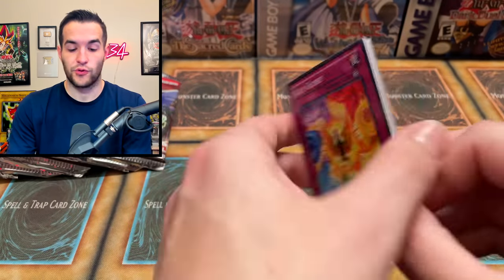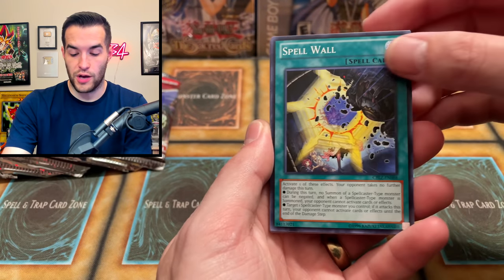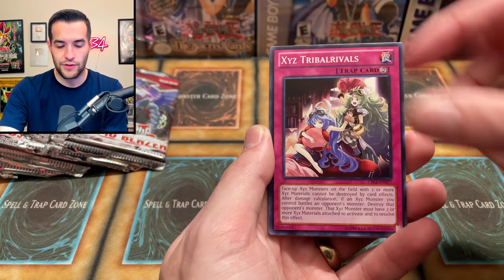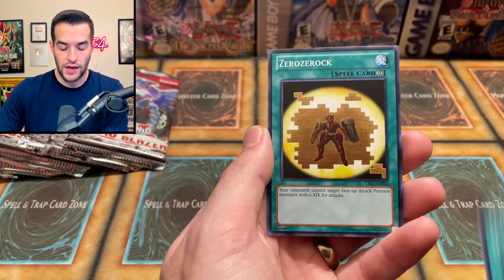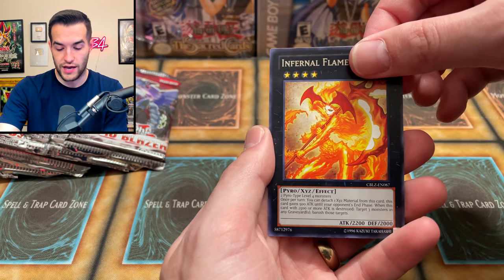We have not pulled great at all — it's been pretty rough. Let's see if we can make a little comeback. Spell Wall, March of the Monarchs, Beast Eel with Tribal Rivals, Garbage Lord, Tensu, Zero Zero Rock, Infernal Flame Vixen — that looks pretty cool.